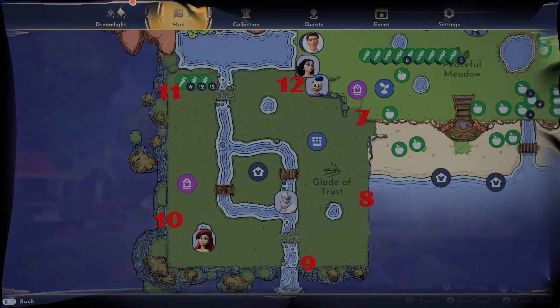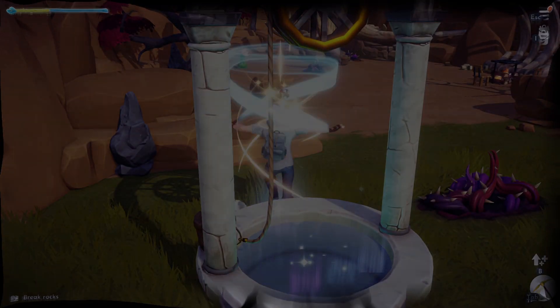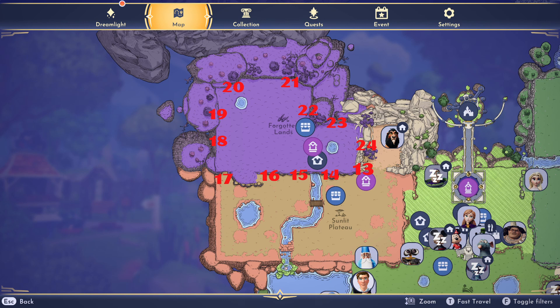Once you've reached marker 12, teleport to the well in Sunlight Plateau. Again, follow the path round as shown. And whilst this route does make you double back on yourself, I found it still works pretty well with the five-minute timer.